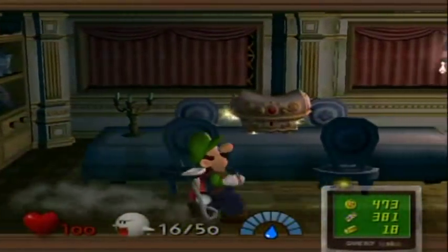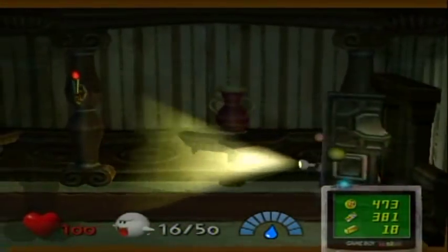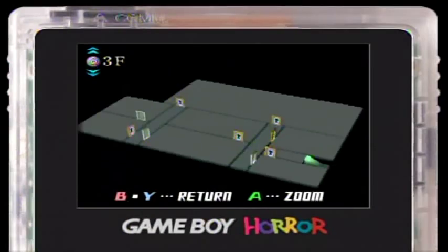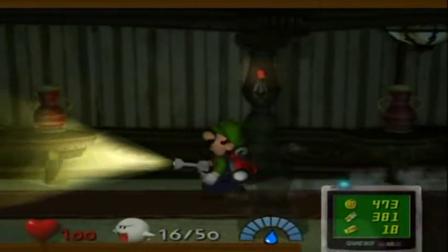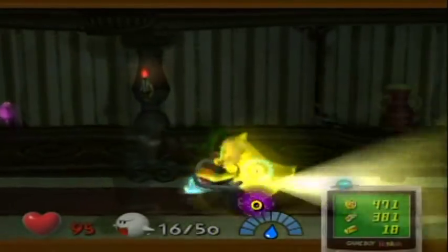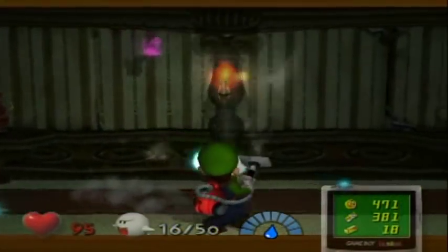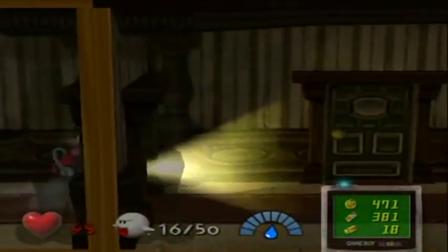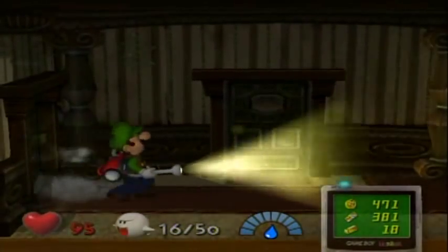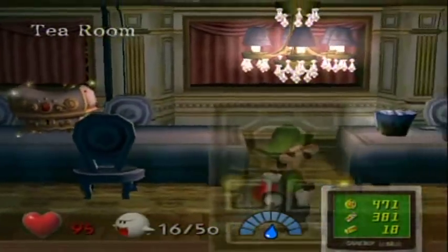Don't grab onto the tablecloth, Luigi. There we go — it's Mr. Boojangles, but wait, don't you dare — where did he go? Oh he left. He might have gone into that left room there. Oh, I can actually go in this room, but I can't get the boo right away. What I should do is go back and get what's in that treasure chest.